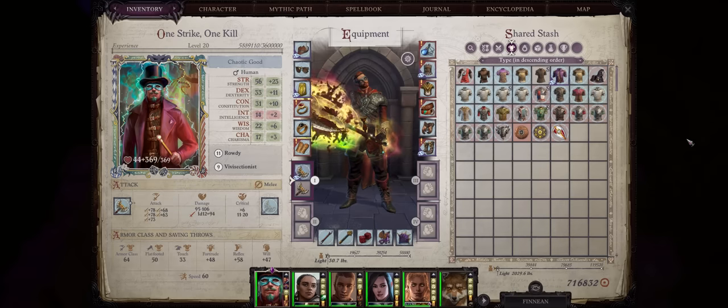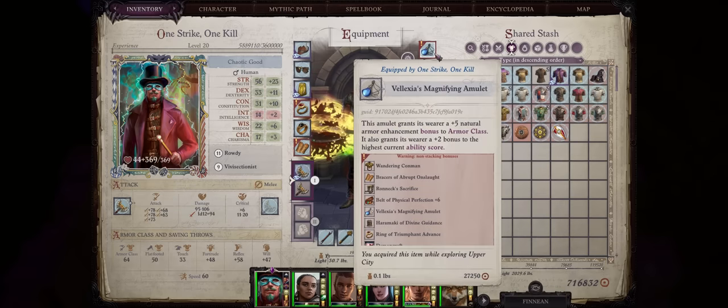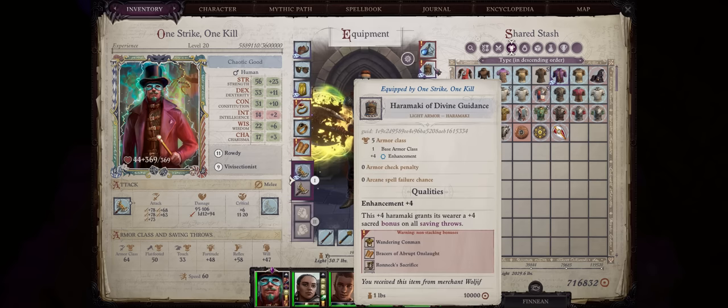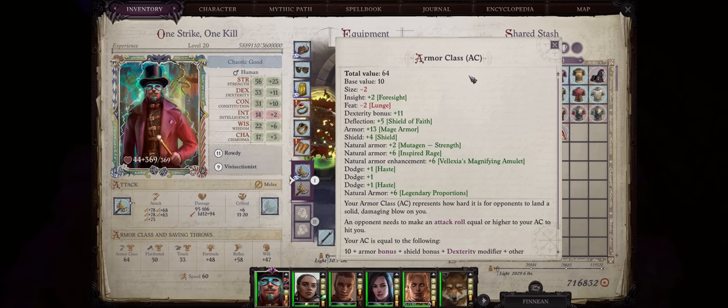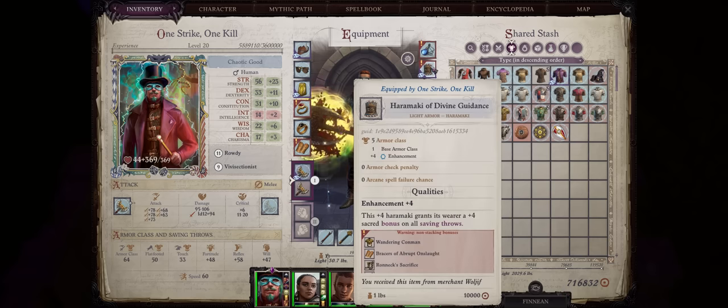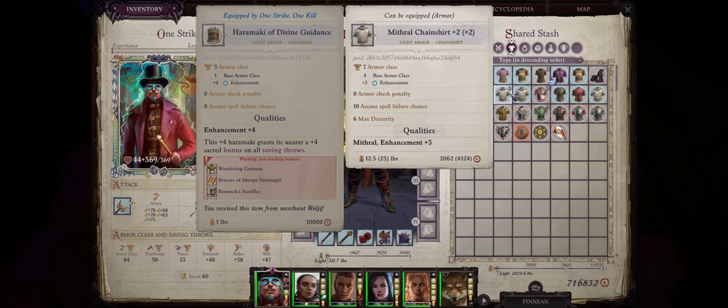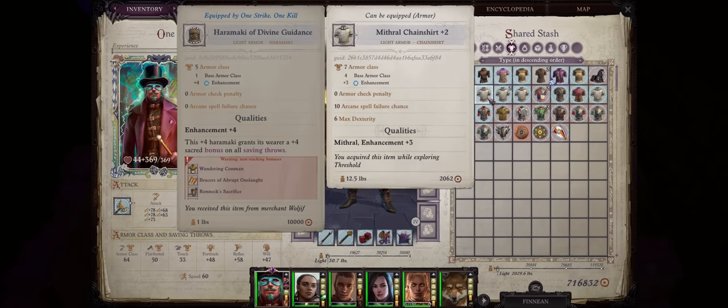Now let's get into gear for our Rowdy Rogue Trickster. For Amulet, Valex is the best for the extra bonus to Strength. For Armor, you can only equip Light Armor as a Rogue. Armor class doesn't really matter for us, although we can achieve a decent amount since we have Reach to attack from safety. Ideally, I would just go for Haramakis that have decent passives like Divine Guidance for a +4 sacred bonus to saving throws. There's also gear that boosts your Stealth for when traveling through the world map to avoid random encounter ambushes. And if you do want Armor Class, just go with Mithral Chain Shirts.